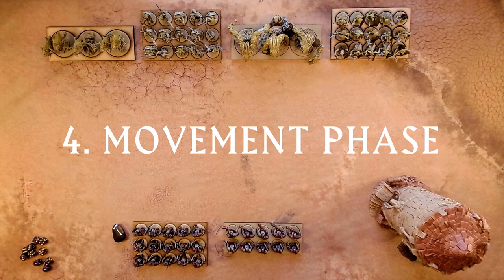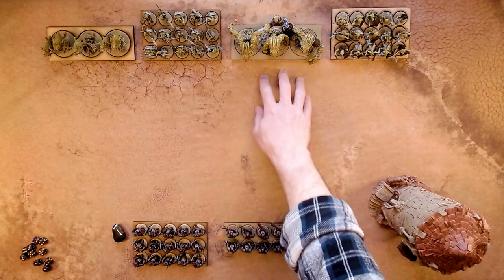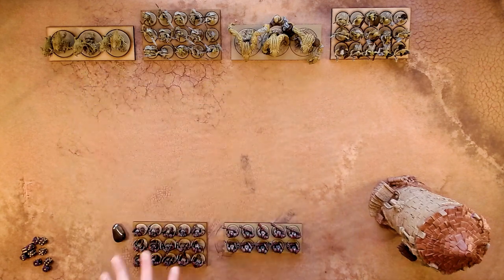Units in Hobgoblin have a speed — that's how many movement points they get when they activate in the movement phase. Infantry units have got 8, monstrous infantry a little faster with 10, and 12 for the beasts. These guys have been given the slow weakness so they've actually only got a speed of 6.